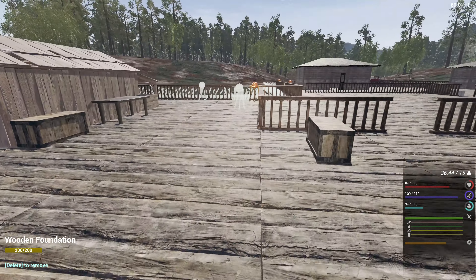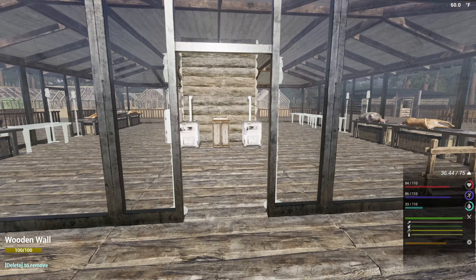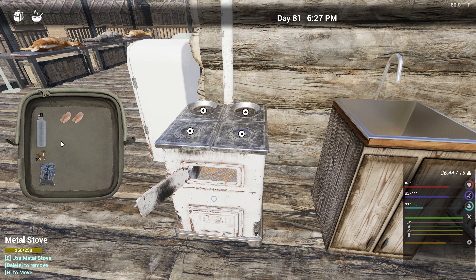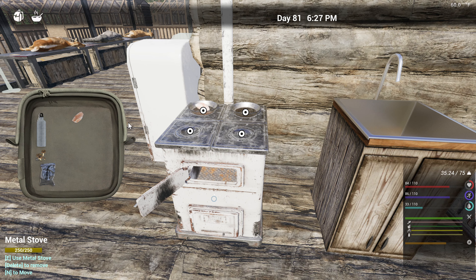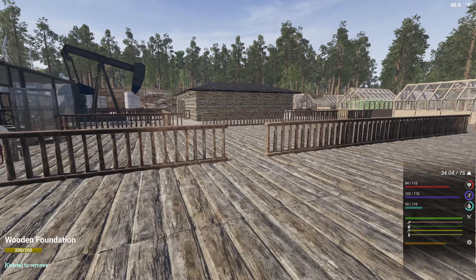That chicken's gonna spoil unless I cook it — let's cook it real quick so I'm not wasting it. Let's put the chicken on the pan. Go get some coal because it's low.